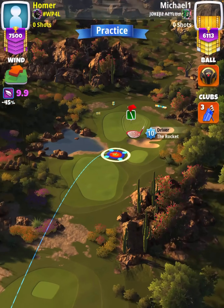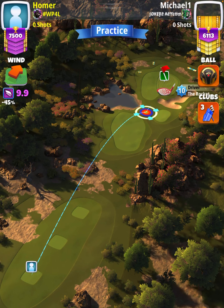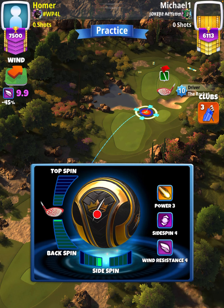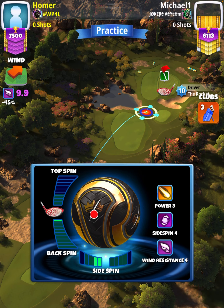We're going to start off by applying half a bar of backspin with 1.8 bars of left spin. Then we're going to position ourselves with the green inner ring touching the bunker at the bottom of plus 2 yards.